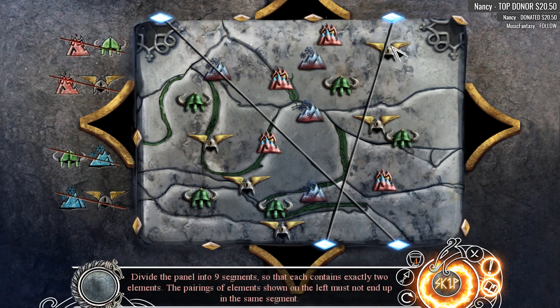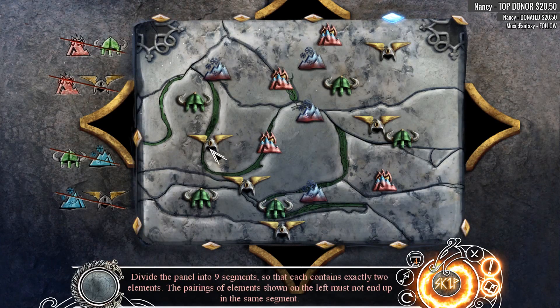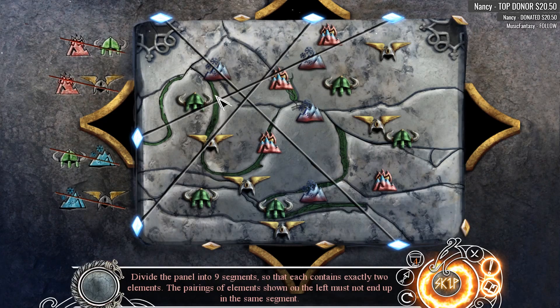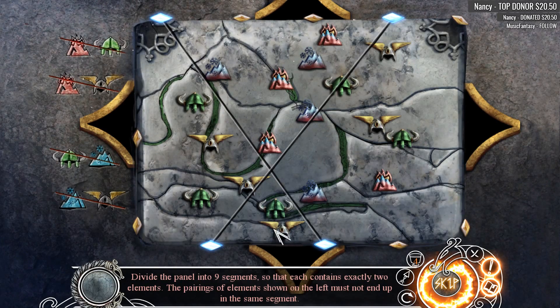I feel like that might go there. I'm not entirely sure what we're doing here, but... Nope. Oh my goodness. Nope. So I don't even know where to start, folks. Divide the panel into nine segments so that each contains exactly two elements. So these two can go together — okay, that's one, which is okay.